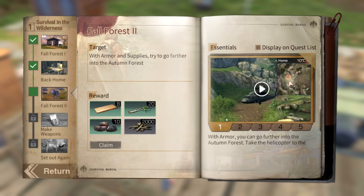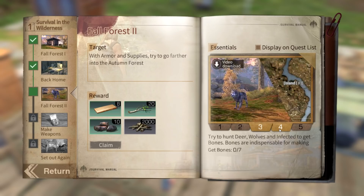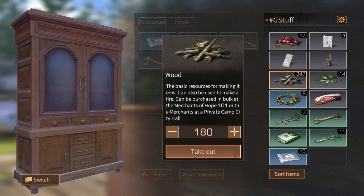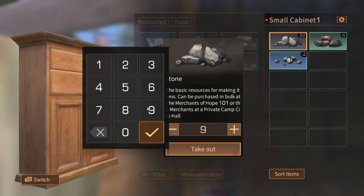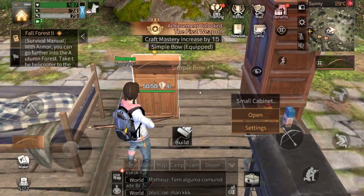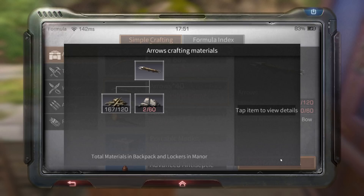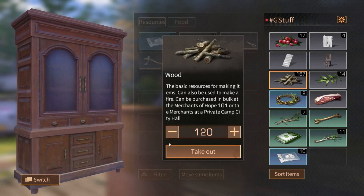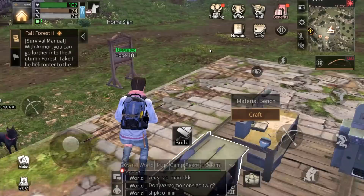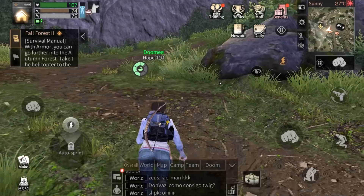Next task is Fall Forest second time. With armor you can go further. It says to make arrows, bandages, and get bones. Let's do this — it tells me to make a bow. A bow costs 180 wood and 90 stone. I'm going to craft the bow at home rather than farming resources in the zone because it takes forever. I'll make arrows too — arrows need stones as well.